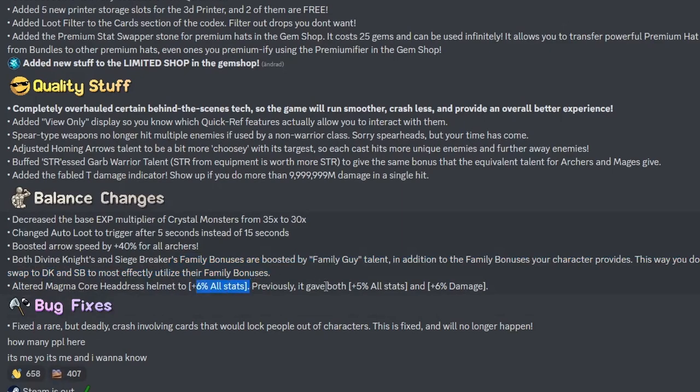Altered the Magma Core Headdress helmet to 6% all stats — previously it gave both 5% all stats and 6% damage. I'm glad I never crafted it. If you have lots of stats, the new version might actually be better.